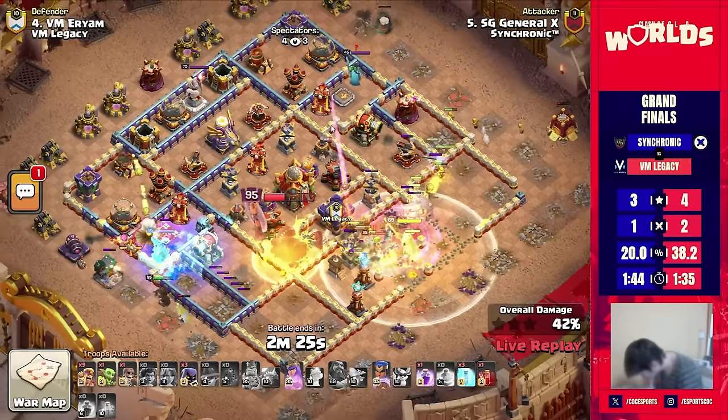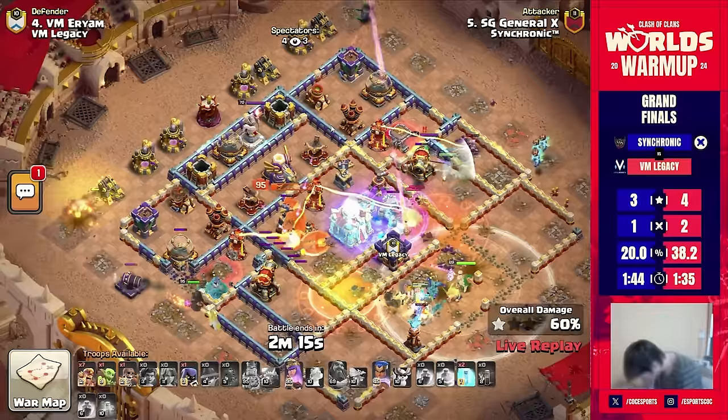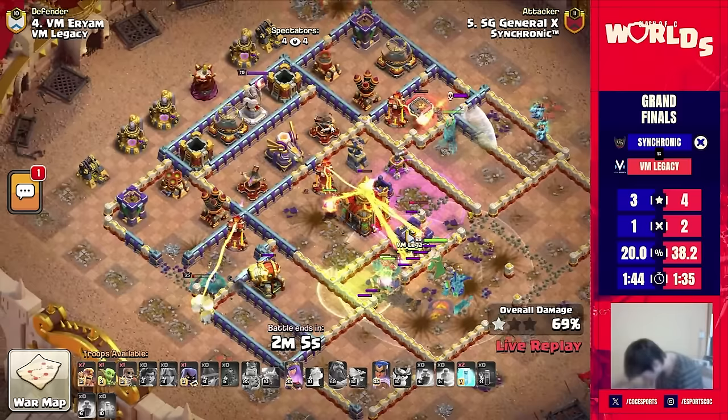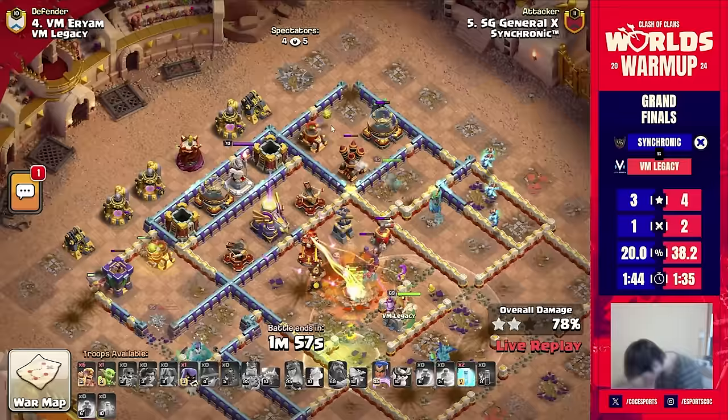We're seeing the king ability getting used as the queen continues her way to the left. The warden's eternal tome is protecting everything. Interesting base choice too — this was a base Sochronic already three-starred in the past with exactly this approach. Last time the king lured out the clan castle way earlier and delayed the root riders, but this time he's starting the root riders much earlier, which means the king gets way further into the core and even takes out the town hall with the phoenix.